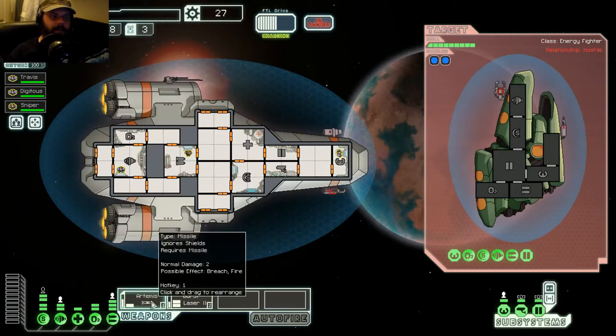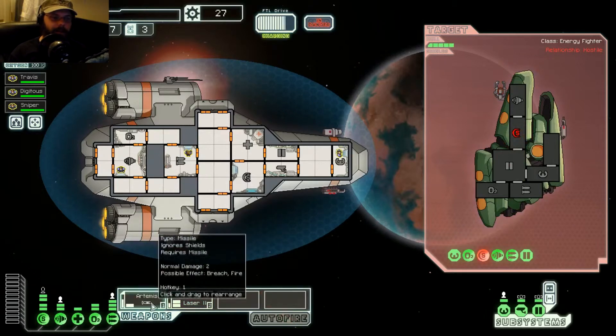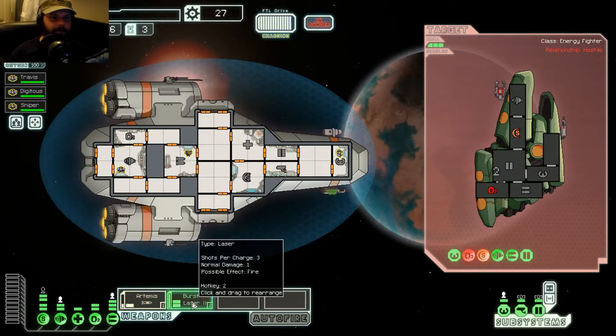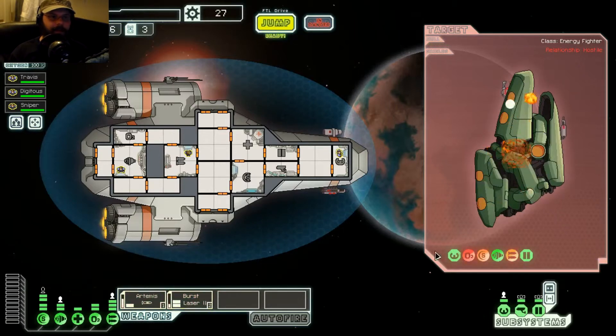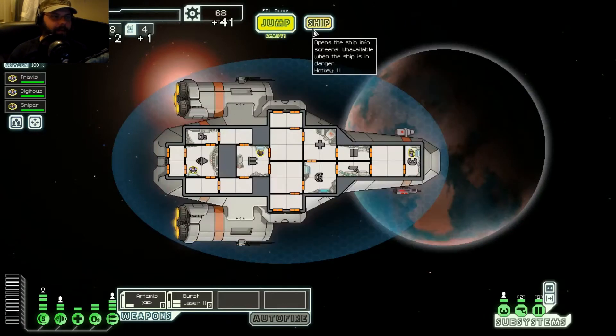Seriously, why am I even aiming? I should just be firing into the wilderness. There we go. Now their shields are offline. Let's take their oxygen out. There, alright. So that was pretty quick. Good to go.